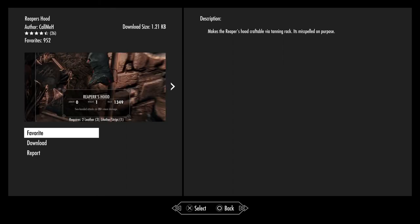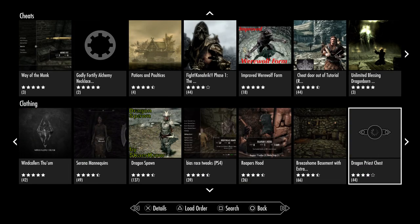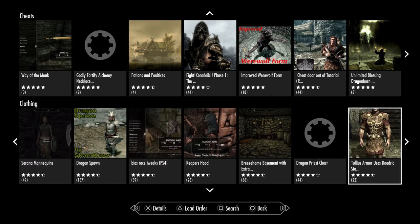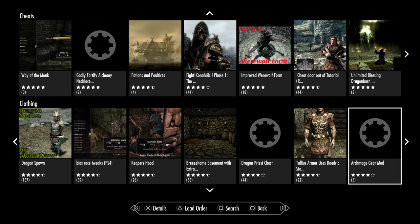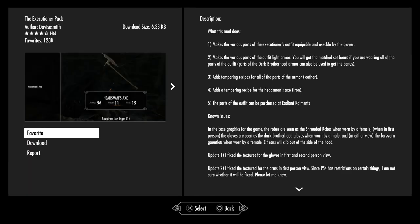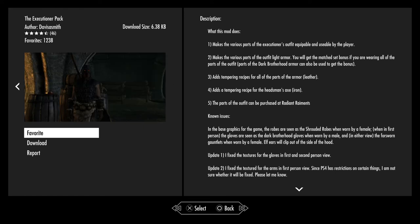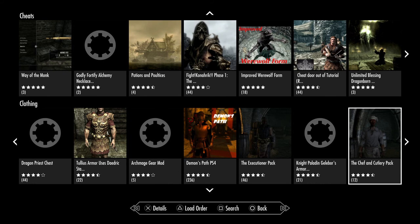It is actually an executioner's hood. Breeze Home Basement with extras. Dragon Priest Chest. Armor uses Daedric stats and perks. Archmage Gear Mod. The Executioner's Pack — makes various parts of the executioner's outfit equippable and usable by the player, like armor. You will now get the matched set bonus if you're wearing all the parts of the outfit. Parts of Dark Brotherhood armor can also be used to get the bonus. You can see that's pretty much like the other mod if you're looking for the executioner's hood.